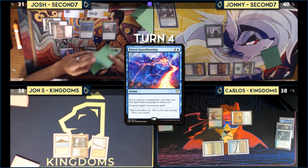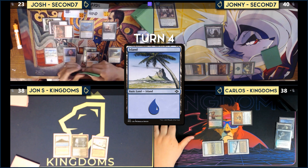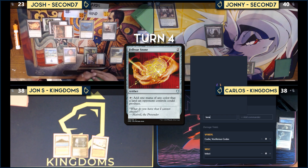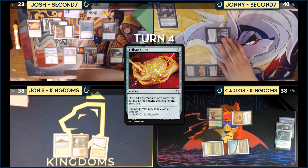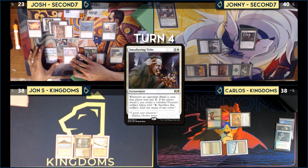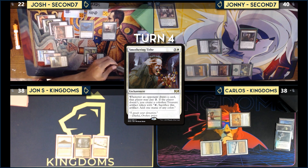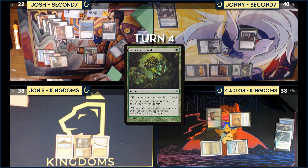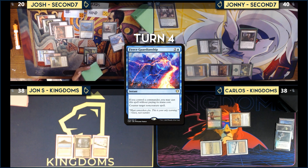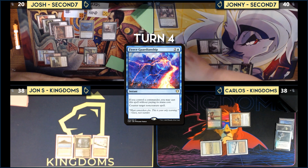Josh activates Thrasios, taking one from Fiery Islet. In response, he pays two life for Noxious Revival targeting Fierce Guardianship, putting it on top. He scries one, reveals Fierce Guardianship, and draws it. He then casts Fierce Guardianship targeting Smothering Tithe. With no responses, Smothering Tithe is countered. Carlos explains he missed a land drop and really wanted that Smothering Tithe — that's exactly why Josh countered it.